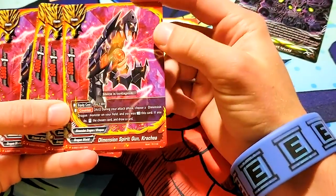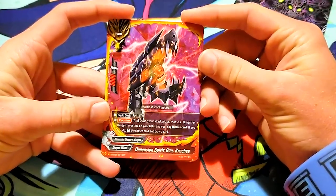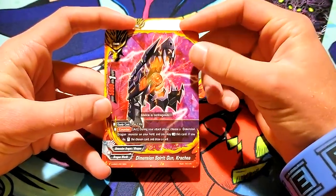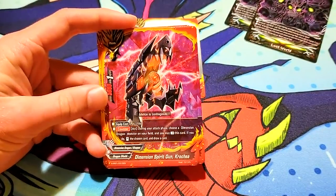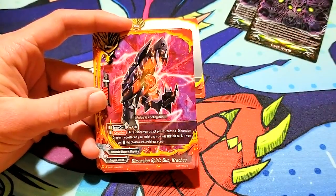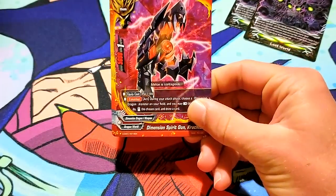Here's the item — Dimension Spirit Gun Krachia. 5-1. Pay one life to equip. Act during your attack phase: choose a Dimension Dragon monster in your field, and you may rest this card — if you do, stand the chosen card and draw a card. I like that. I'm pretty sure that Ranma in the anime used a card that's like on-attack, check top three for a Dimension Dragon or Lost World. If it's not once per turn, you can combo it with that card to get two searches, so you're looking through six cards out of a 50-card deck. That combo should easily find you Lost World.